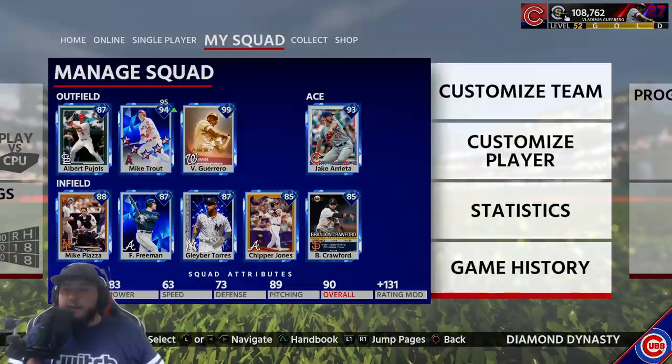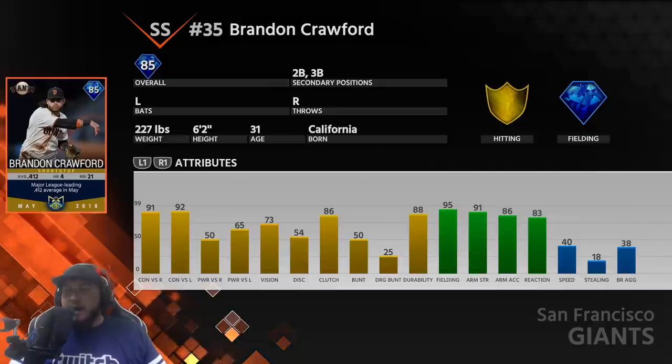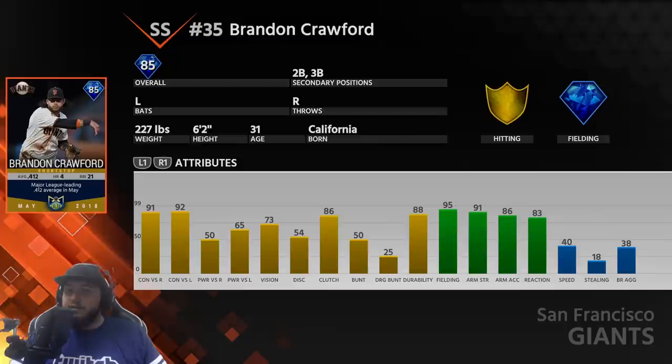What is going on guys, Healy here, and today I have a ranked seasons gameplay for you — bringing the squad back. The person we're debuting is Brandon Crawford, the Player of the Month version. This Crawford looks pretty beast on the defensive end with 95 fielding, 91 arm strength, 86 accuracy, 83 reaction. His speed slows him down quite a bit though.